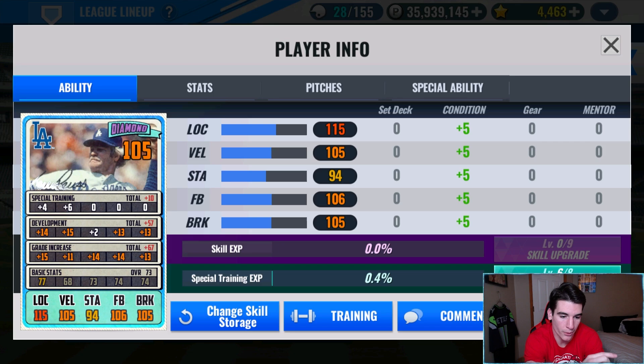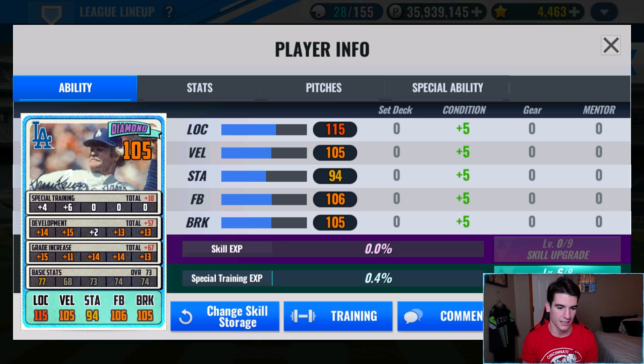That was a dumb decision - I wasted those GI reset tickets and I shouldn't have. I also figured out that if the development grade increase in basic stats for both fastball and break are exactly the same, it goes to the left side - fastball is formed afterwards. I didn't know that and I learned it today. I wasn't sure how that worked and I rested for the biscuit. With this train I'm probably going to have to go back and redo it. I wanted to make it work with plus two stamina. Now with them being even, I'm not going to get the finesse pitcher bonus.